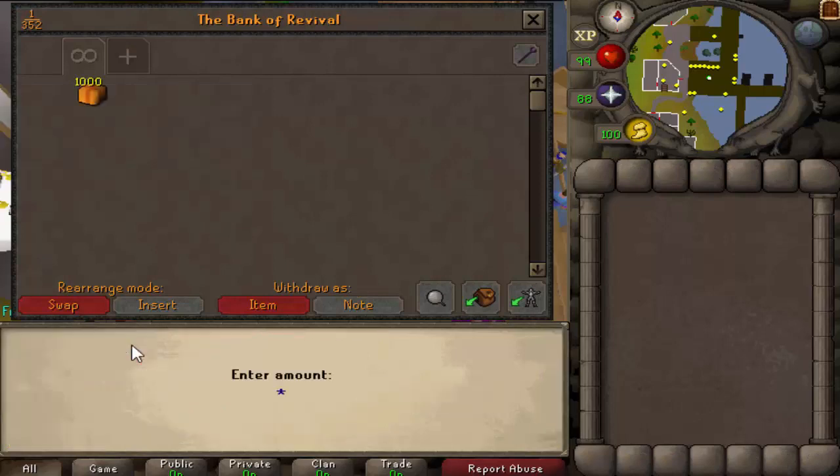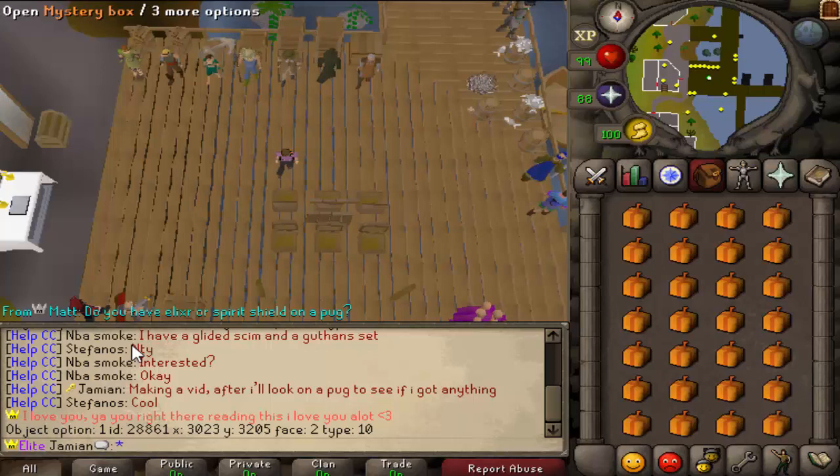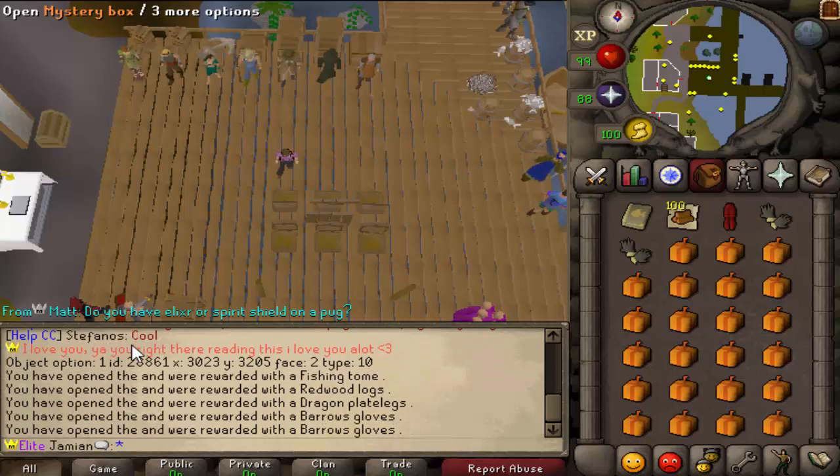But we are doing Mystery Boxes now, and this one should be a lot more interesting. There's a lot of things you can get from Mystery Boxes — a lot of goodies. Very curious to see how many very rares we get, because the rate on a very rare is only 1 in 50.